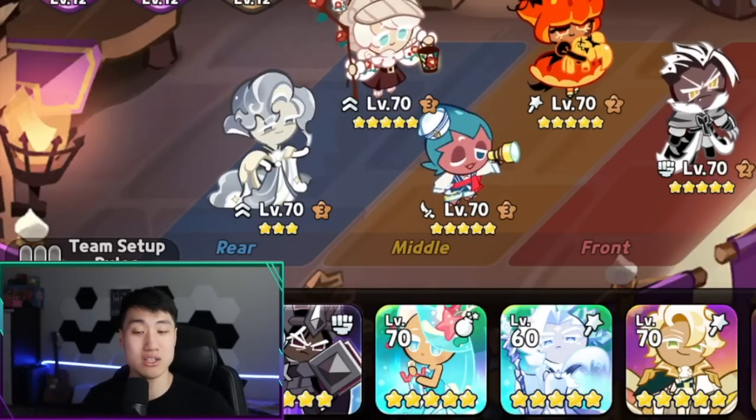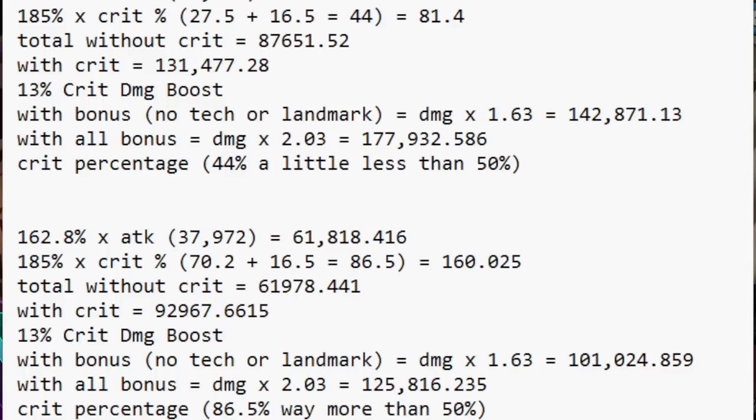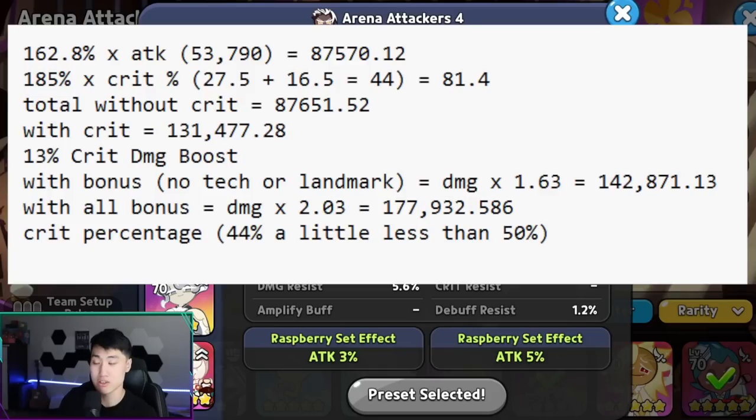If you're interested in the reasoning behind why I'm going to be using the Searing Raspberry Set for Crunchy Chip, here it is. If you look at the screen right now, this is a calculation I did using the stats of my Crunchy Chip Cookie, which is level 70 and 5-star promotion with a pretty decent, above average tech tree for the charge cookie. The top one is the full Searing Raspberry build and the bottom one is the full crit build. Crunchy Chip Cookie at level 70 and level 70 skill is going to be doing 162.8% of his attack plus 185% of the crit percentage as his damage when he uses his skill.